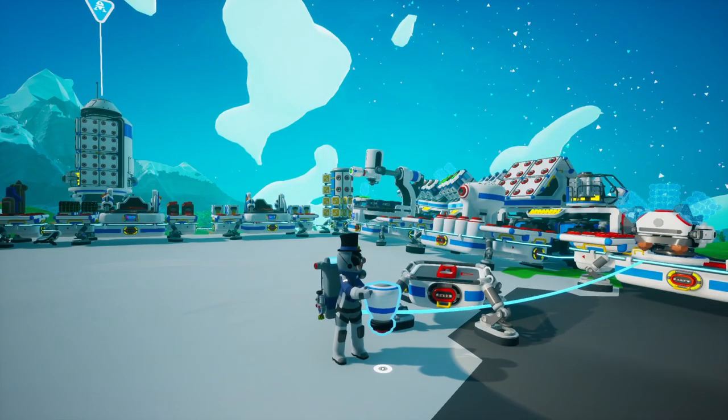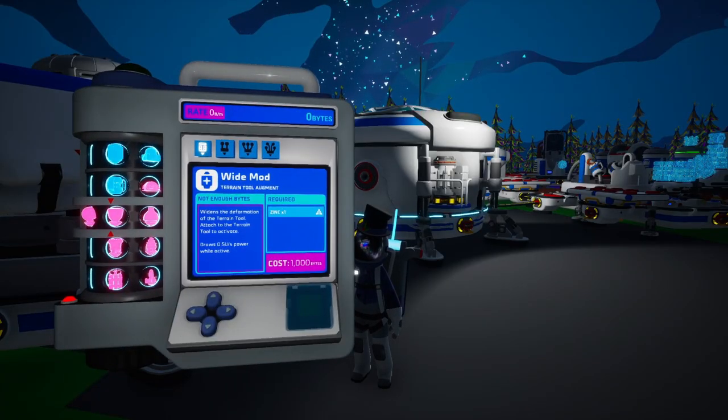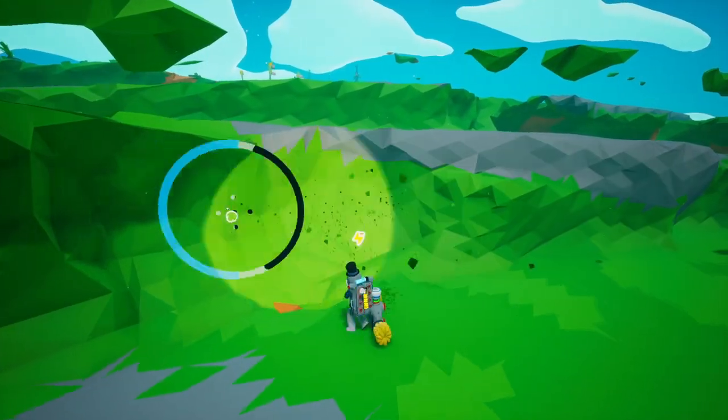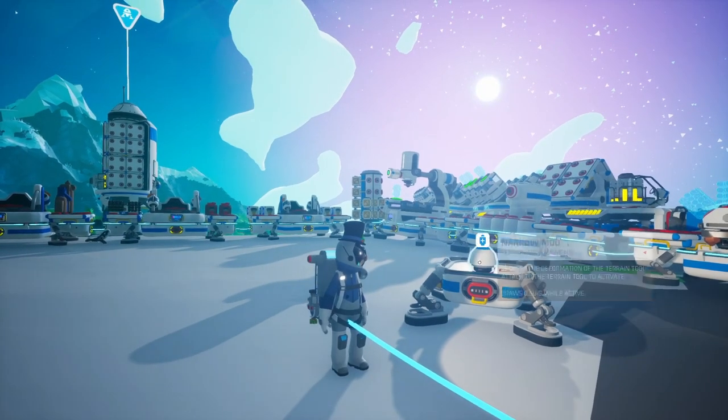Next up is the wide mod — another self-explanatory one, as all it does is widen out the circle that you use to mine. Just like with the boost mod, this thing takes 1000 bytes to unlock and a single zinc to craft. Unlike the boost mod, however, it only takes 0.5 units of power a second to power this thing, which is extra strange because it gathers soil much quicker — it only takes 5 seconds to fill up a small soil canister.